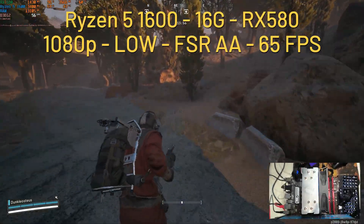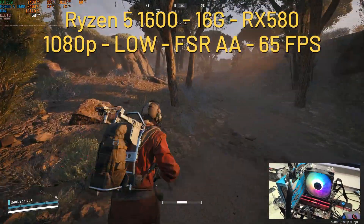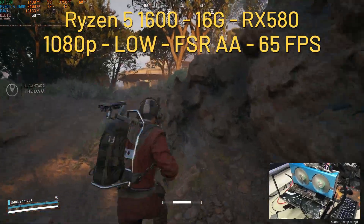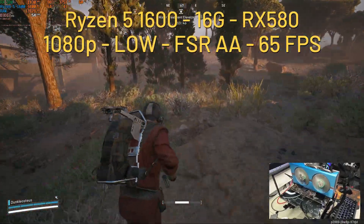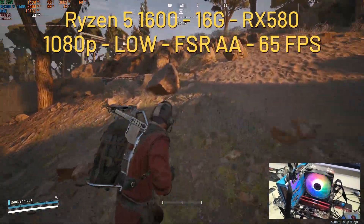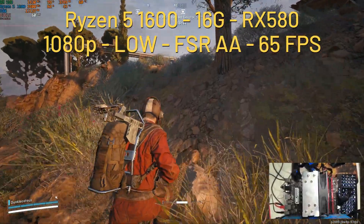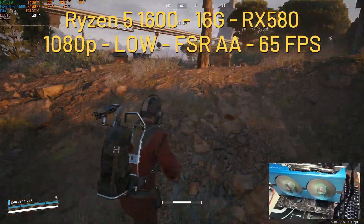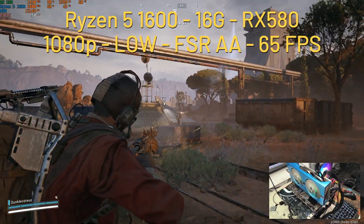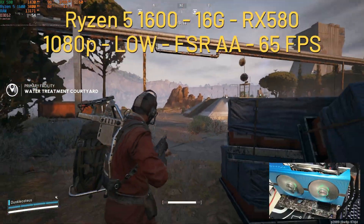That means the actual minimum requirement is probably the RX 580 4-gigabyte variant. CPU-wise we're in the mid-50s to low-70s percent utilization, which is quite normal — no real bottleneck. For RAM, we're using 13 to 14 gigabytes, so the 12-gigabyte minimum doesn't seem accurate. I'm using a 16-gigabyte kit since 12-gigabyte kits essentially don't exist. Frame time and frame graph are super smooth.